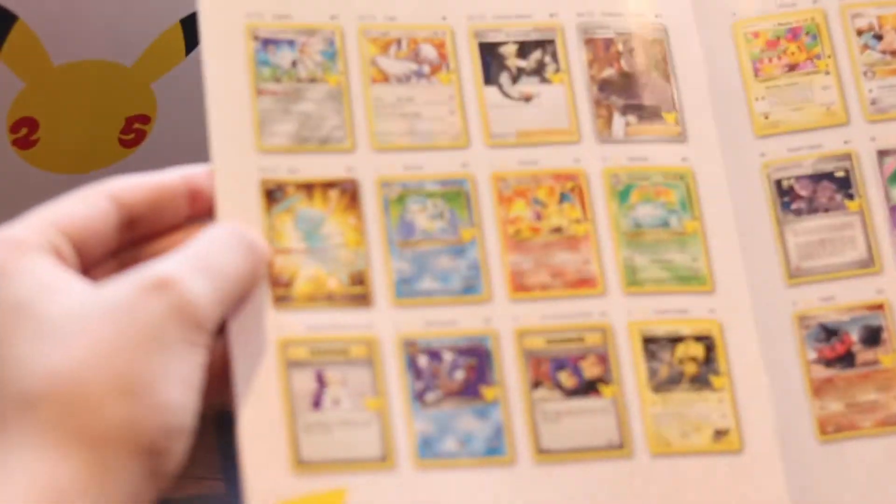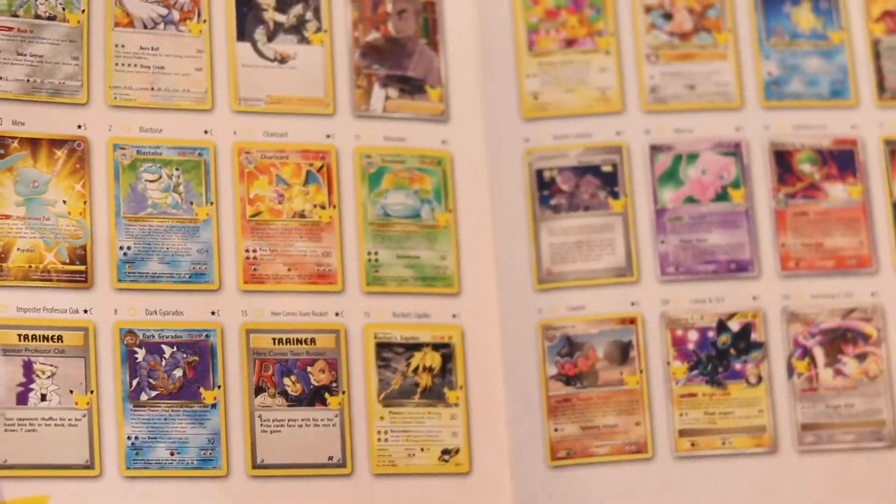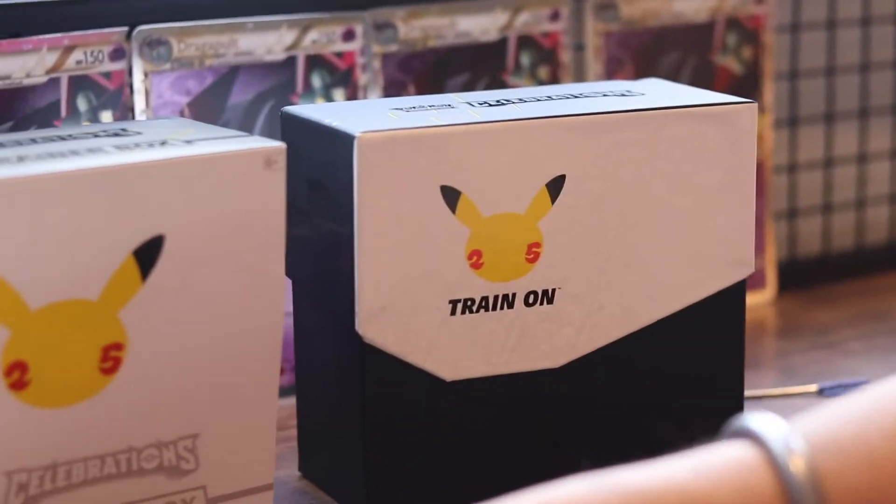A Blastoise base set - need that Mew, need that Zard, need that Venusaur. I'm so happy we pulled the Shiny Magikarp. That was sick, that was such a good pull. If you watched it last pack, that was such a wicked pull.